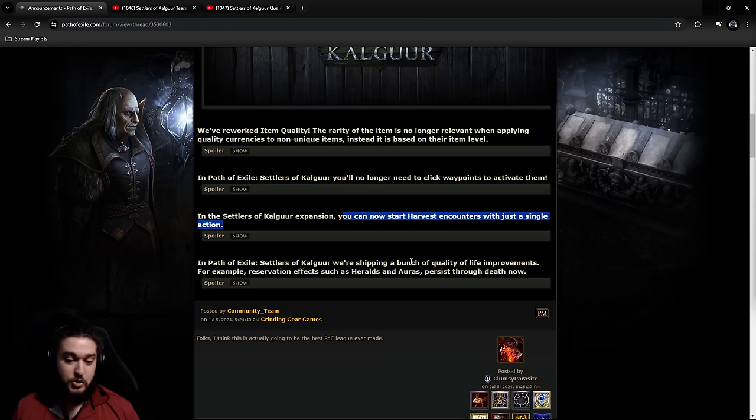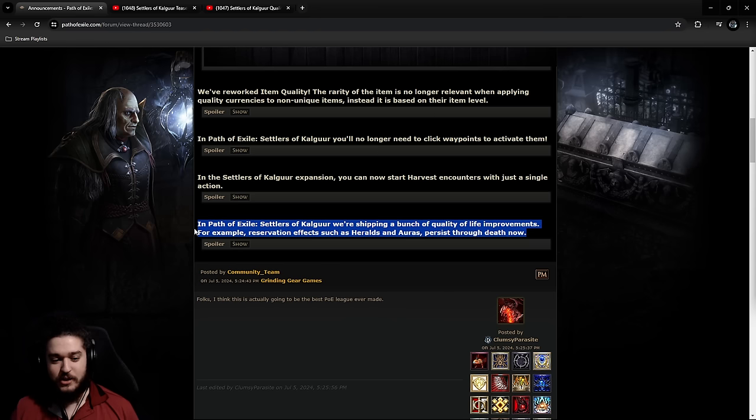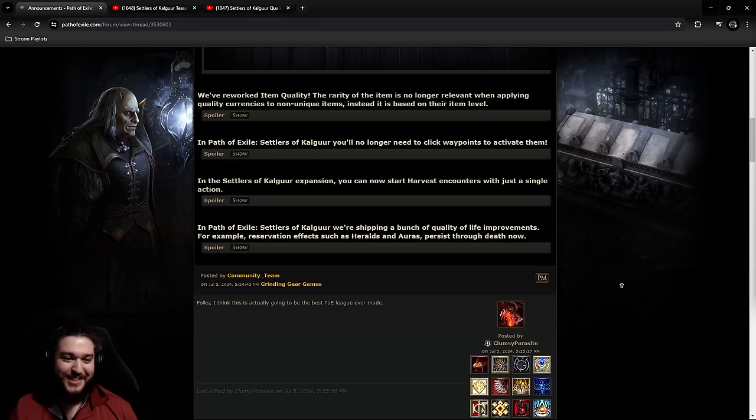Harvest encounters now start with a single action — pretty cool. I farm Harvest every league. I know we go from two clicks to one, but that adds up over time. And then all of your auras now persist on death. I actually don't care too much about this when I try not to die a lot in PoE, but everyone's first experience in a T17 — you go in, you get blasted, you're back at your hideout. You've got to do your clicks of shame: turn on Purity of Fire, turn on this one. Sometimes you accidentally hit a vaal skill. So this can definitely come in handy — it helps take away from the stressful factors of PoE.